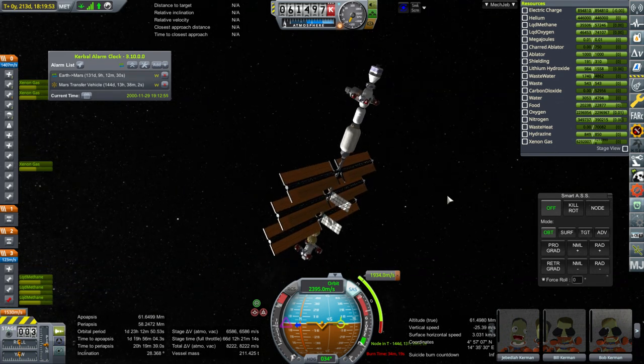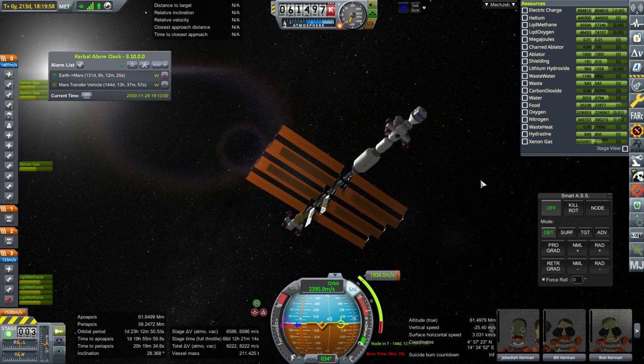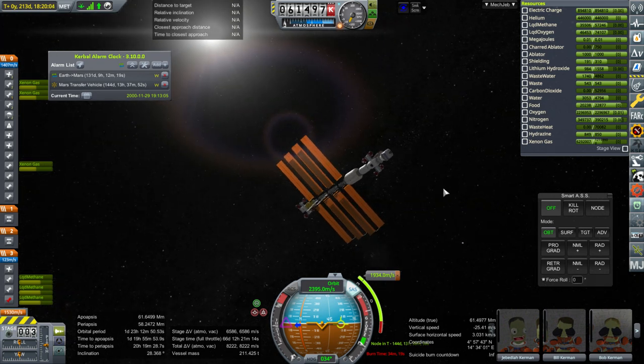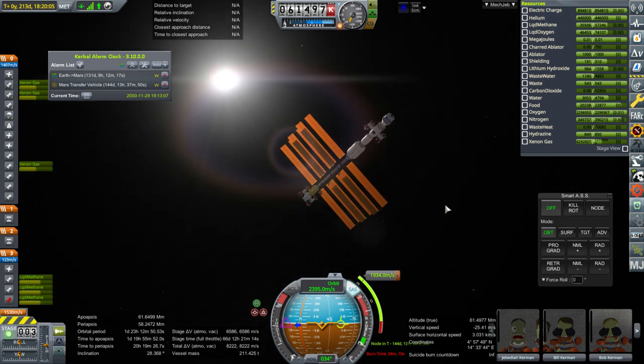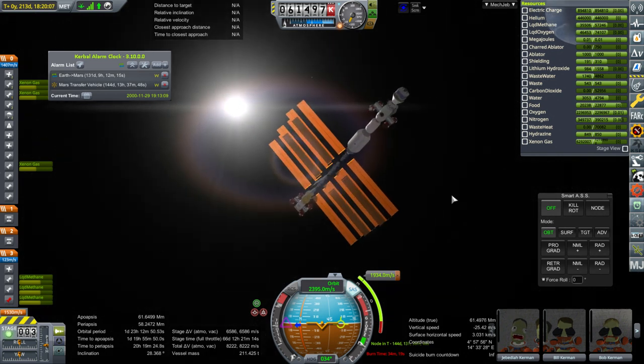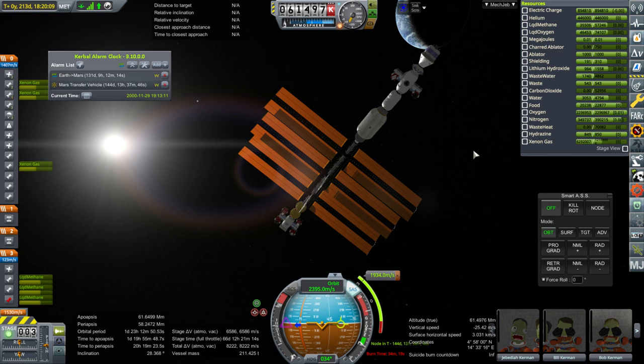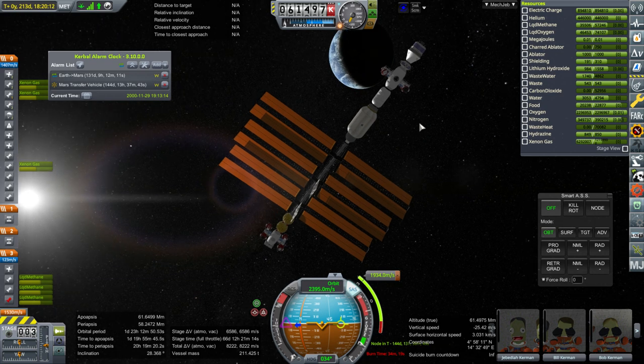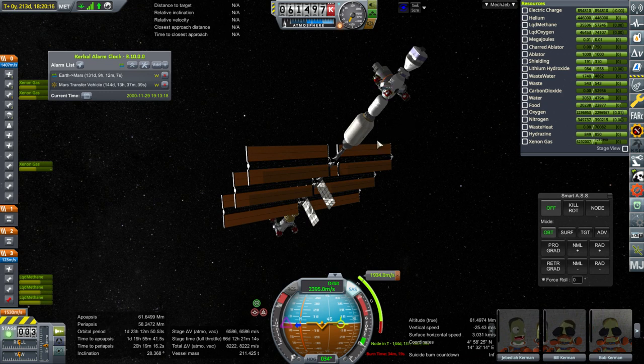We'll launch other rockets with other payloads in that window. Getting a payload up to this Mars Transfer Vehicle costs roughly 4,000 m/s, which is about the same delta-V as going directly to Mars — so just sending payload directly to Mars is equally good. The only reason to attach something to this Mars Transfer Vehicle is for it to be available for the Kerbals, like having the lander there so they don't have to do a Mars orbit rendezvous.